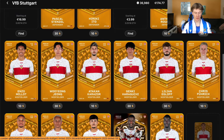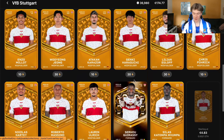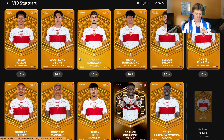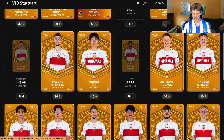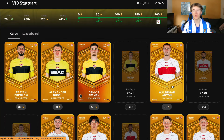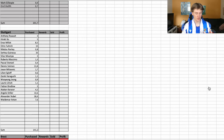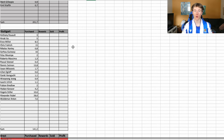The standout players for Stuttgart will probably be Gurassi, Führich, Enzo Millot, Rolot, Ito, Angelo Stiller, and Valdemar Anton — players I expect a lot from in the future. Going back to the spreadsheet, we have spent 141 euros. With Undav still left to purchase at around 40 euros, I think we've come out of it very, very well in terms of how many we've collected.